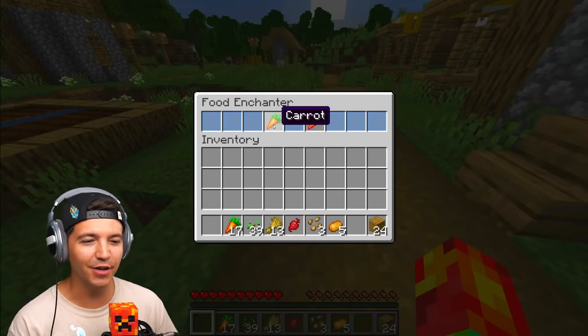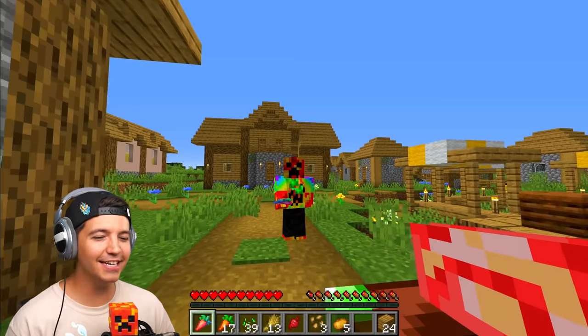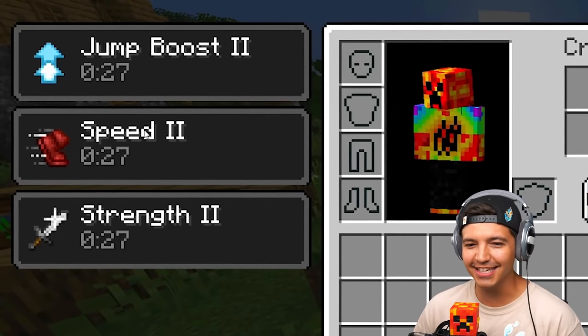All you have to do: put one piece of food in, and then you get the enchanted version of that. The carrot. So we get speed, jump boost, and strength from literally just a carrot.